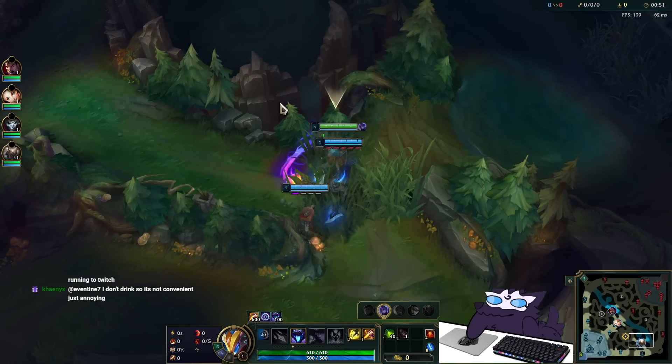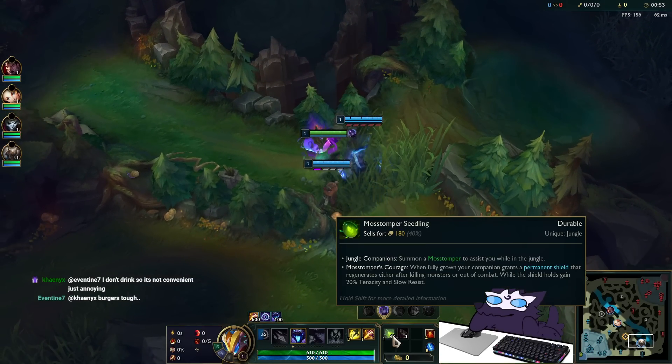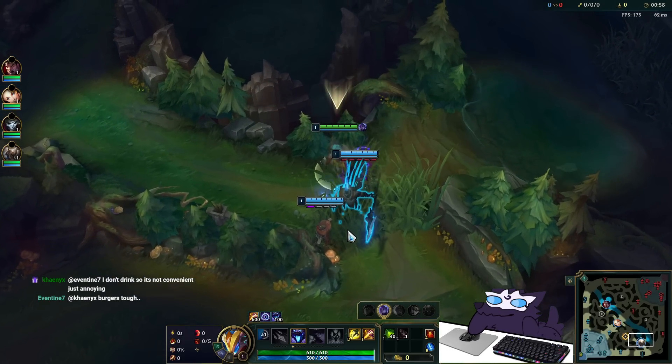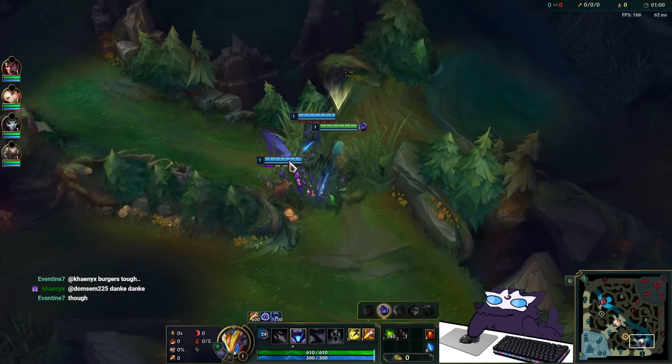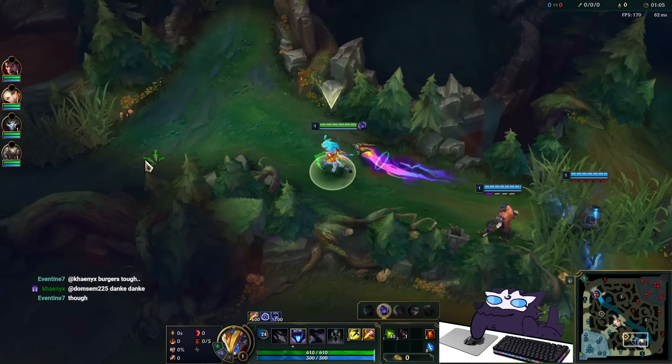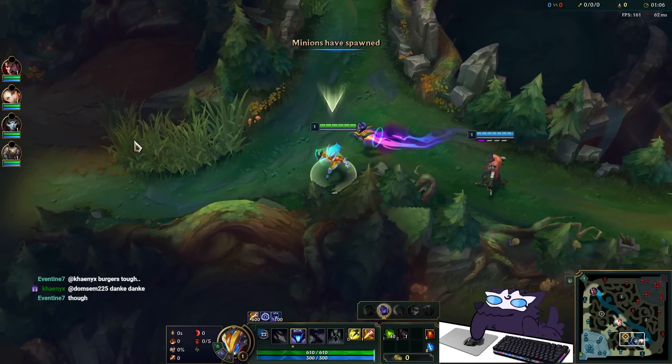To be as informative as possible, I'll explain the different smites. Green smite is overpowered — tenacity plus the shield is good in every matchup. Blue smite and red smite are more situational. Green smite is good in every matchup because the shield is always useful no matter what, and most teams have at least some kind of hard CC that makes tenacity worth it.